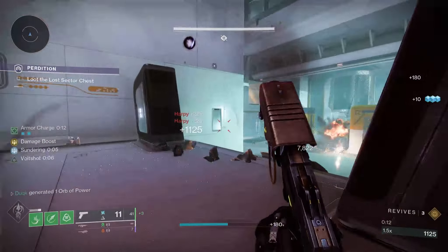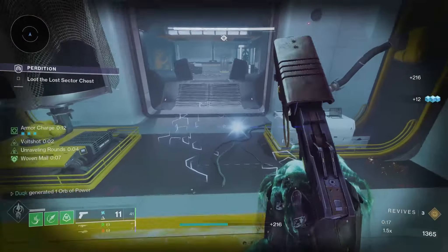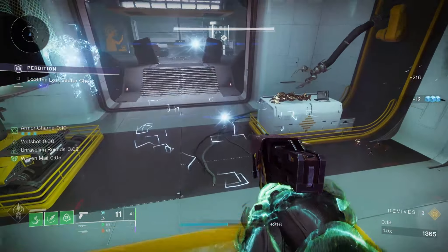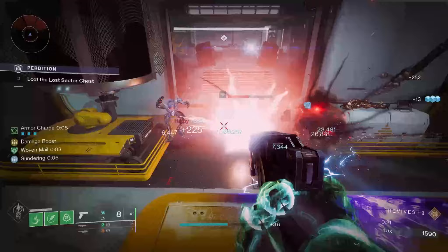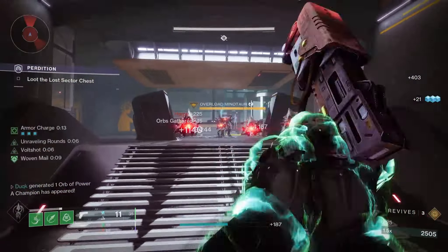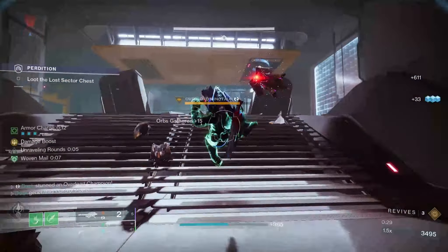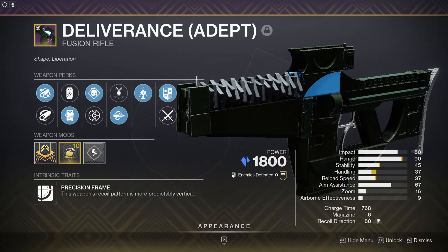If you just want an all-round Anti-Champion suggestion, Chill Clip stocks are probably up tremendously from this. Radiant is easy to access on any solar subclass or via Artifact, and the perk itself is getting a buff in The Final Shape to only require two shots to freeze on non-rapid-fire options. So maybe the Deliverance would actually be ideal. Thank you for watching — I'll see you next time.